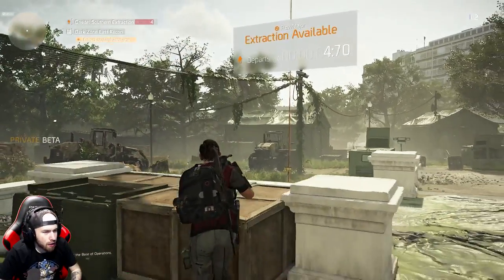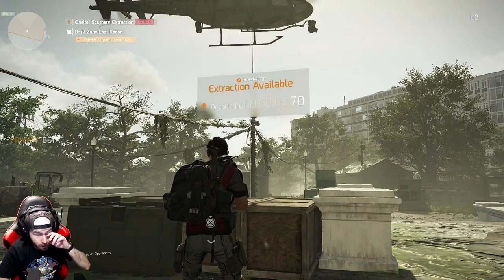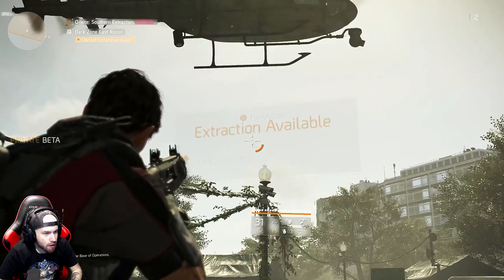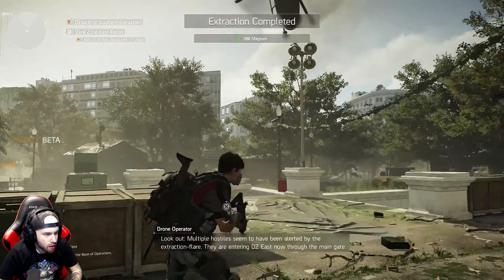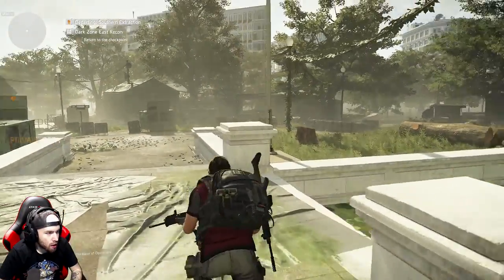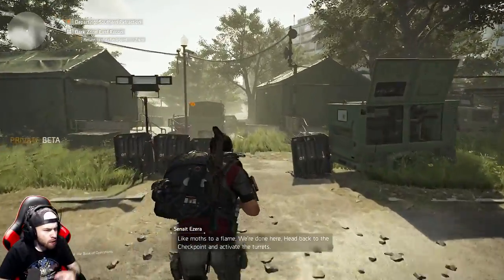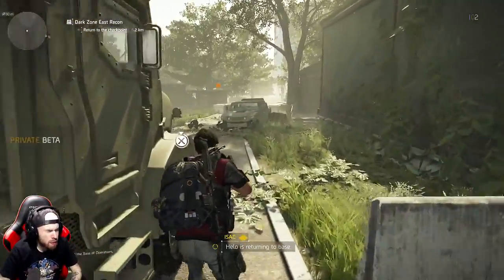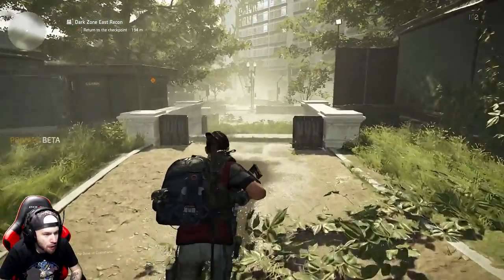That kind of blows my mind — like, why would you stay there? Look out, multiple hostiles seem to have been alerted by the extraction flare, they are entering DZE East now through the main gate. Like moths to a flame. We're done here — head back to the checkpoint and activate the turrets. Well, I got my free gear. I extracted my gear at least. No one stopped me, man.